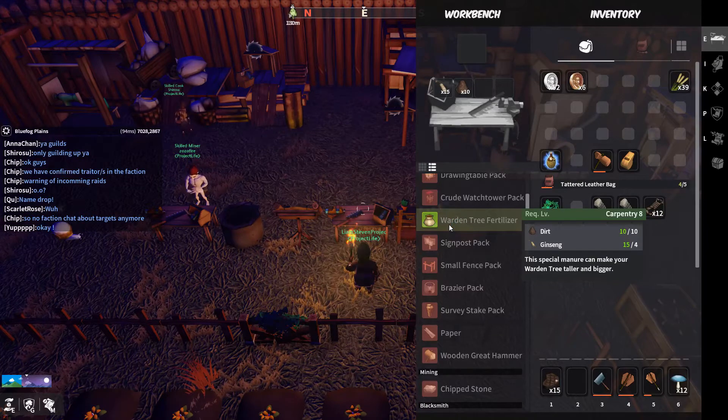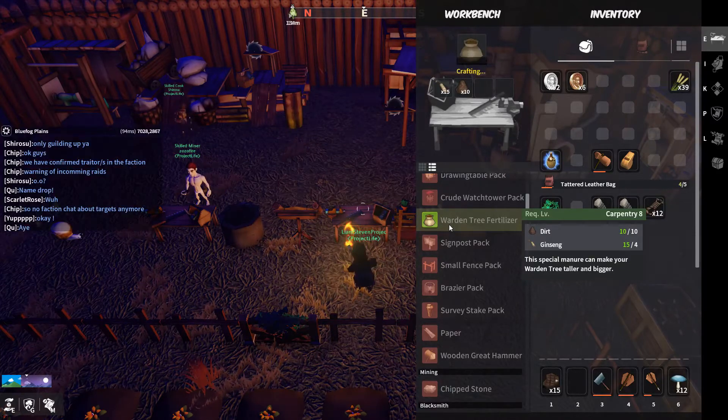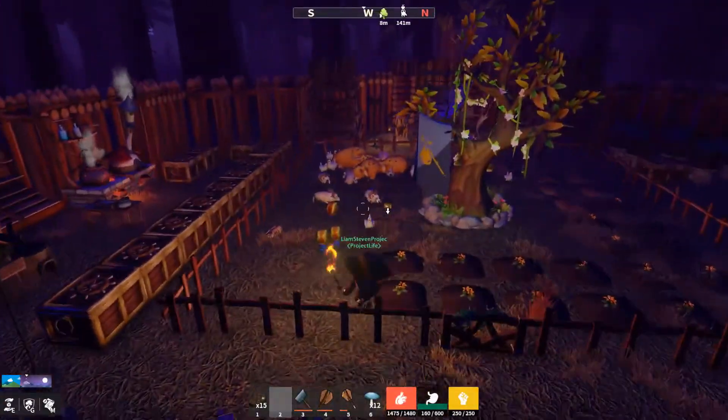There he is — Shurushu, not sure if that's how you pronounce his in-game name, but that's our cook, and Zozo is our medic, and Death is our legendary carpenter. We just made the warden tree level four.